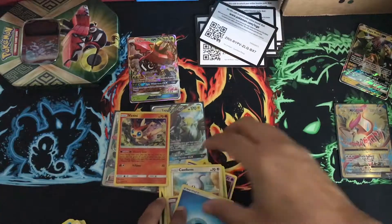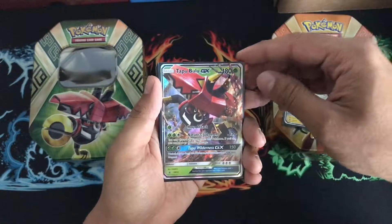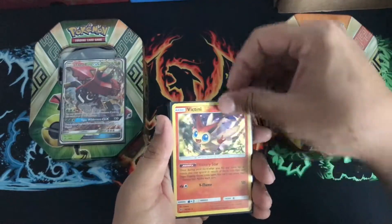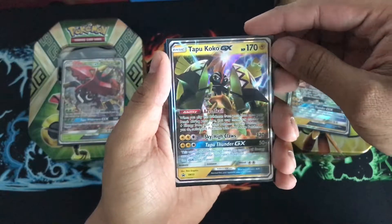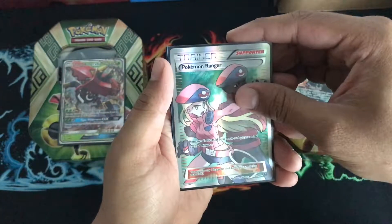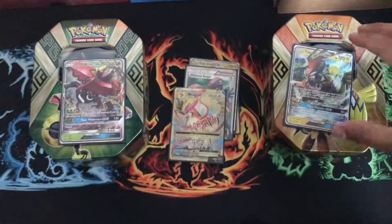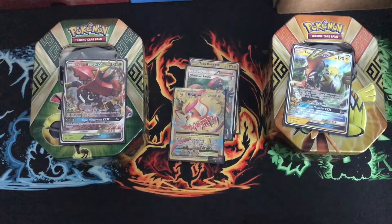Alright, let me get cleaned up. Just to recap it all: Tapu Koko GX promo, Tapu Bulu GX promo, Big Teenie Hollow Rare, Tapu Koko GX from Guardians Rising, Pokemon Ranger Full Art, and Mega Pidgeot EX. There it is, you guys — the two tins. Tapu Bulu won it. Like and subscribe, comment down below and let me know anything else you want to see, and I'll catch you guys next time.